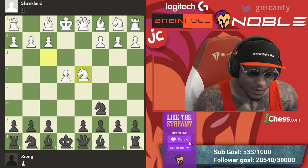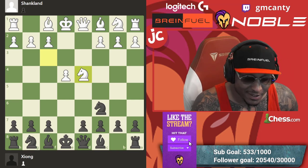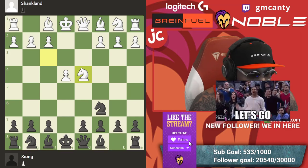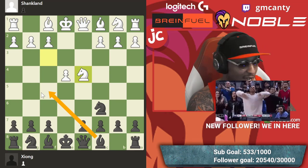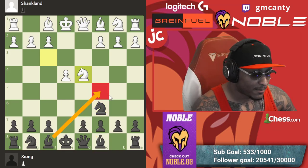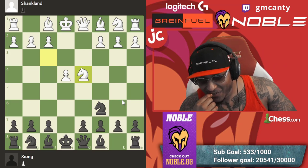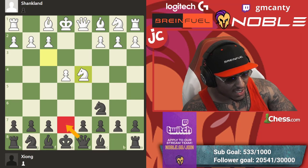Knight takes d4 — and then queen h4. It's queen h4 after knight takes d4. Bishop f5 — you can't even put the bishop on f5 in this position. I know what you meant though — bishop c5. I love the Scotch game, I love c5. Maybe I thought it was queen e7 or something weird, but queen e7 is actually pretty gross.